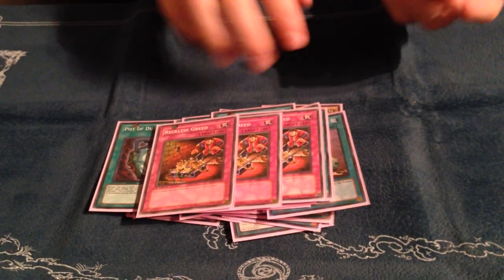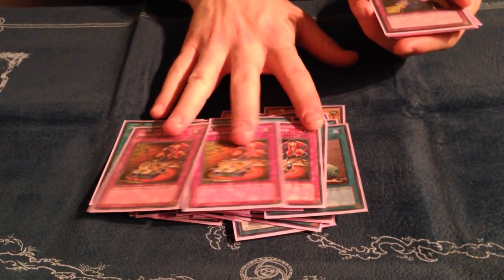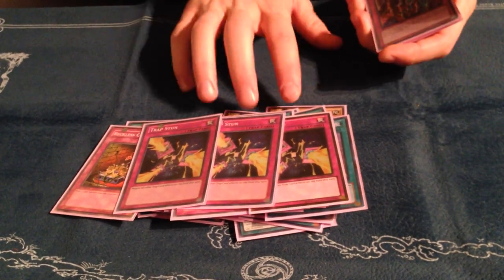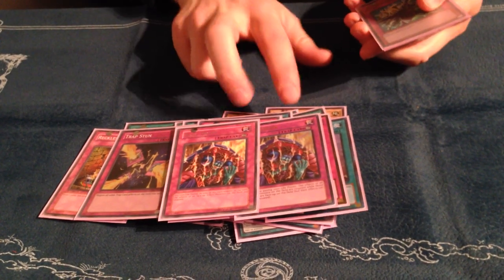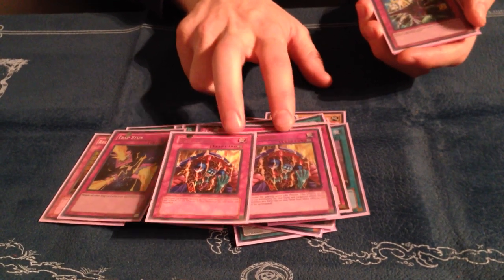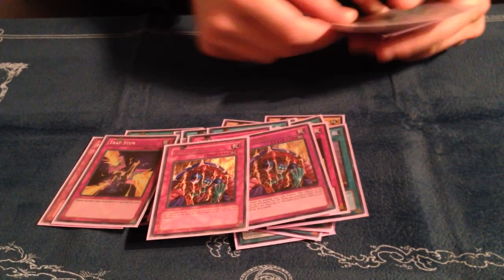3 Reckless Greed — again I have to get to my Scouts, and since I'm not playing Disc this was just another way to create advantage. 3 Trap Stun since I'm basing around OTKs and I don't like seeing a lot of back row. Only 2 Skill Drain because it's not fantastic against Chadals — it's decent against them — it's terrible against Burning Abyss and really bad in the mirror.